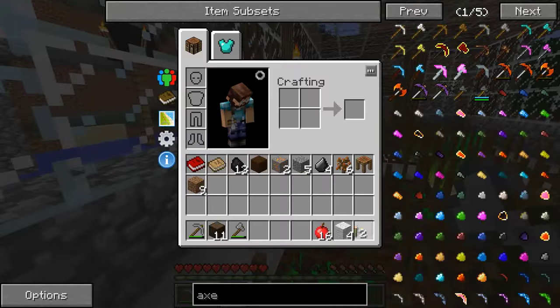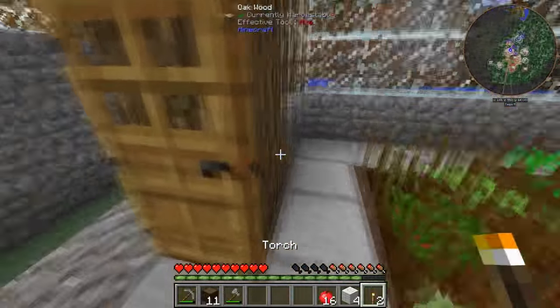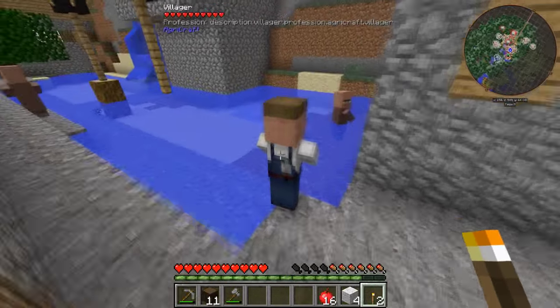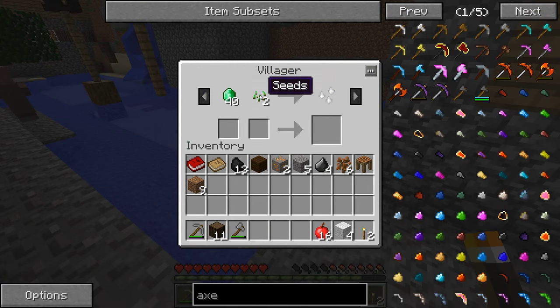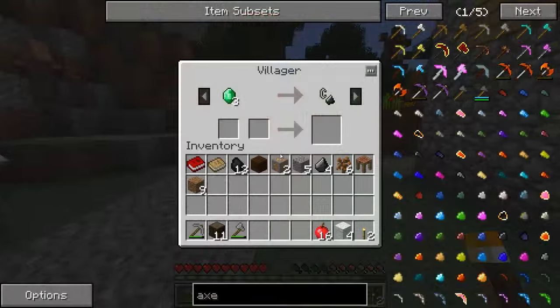A couple of torches that have fallen off — I'll take those. I'm such a thief. I love it, especially when it comes to villages. Aren't we all thieves when it comes to villages? And look — oh — 40 emeralds! You, sir, like your emeralds. Holy crikey.